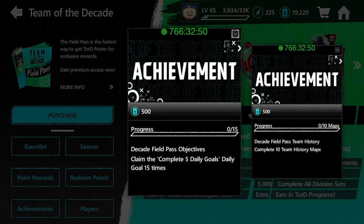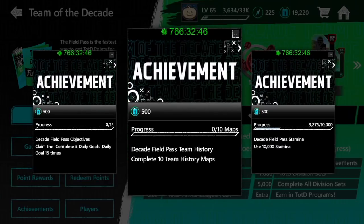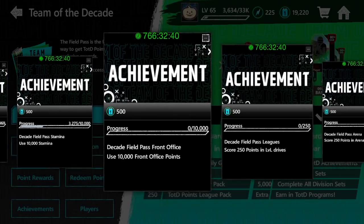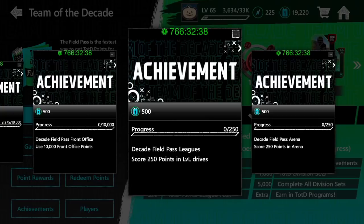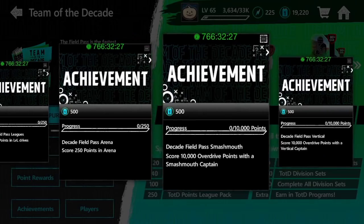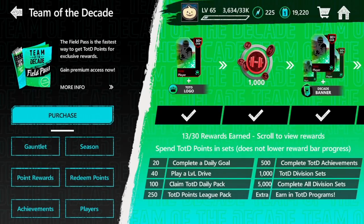There are also some achievements: complete the 5 daily goals 15 times — super easy; 10 team history maps — easy; use 10,000 stamina — just so easy; 10,000 front office points; 250 points in League vs. League drives; 250 points in Arena. There are also 10,000 point rewards for each captain. Some of those are optional, but they're available if you want to go for them.